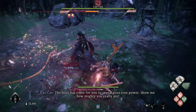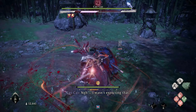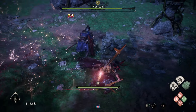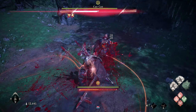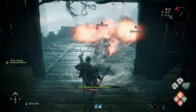This fire-based build in Wolong Fallen Dynasty just annihilates regular enemies, bosses of all kinds, and just annihilates literally everyone. The damage output on this build is insane, and you can stun lock and absolutely delete an opponent's spirit meter into oblivion by literally just hitting them a couple of times.